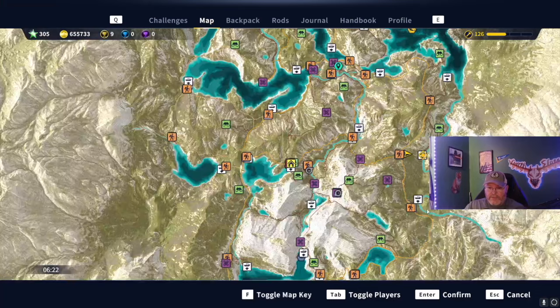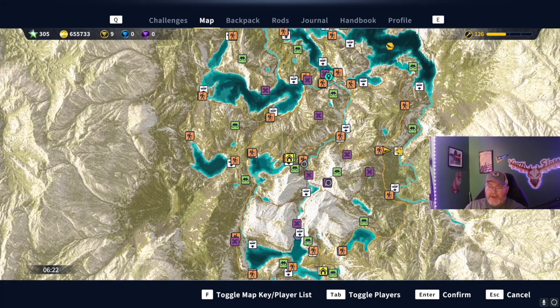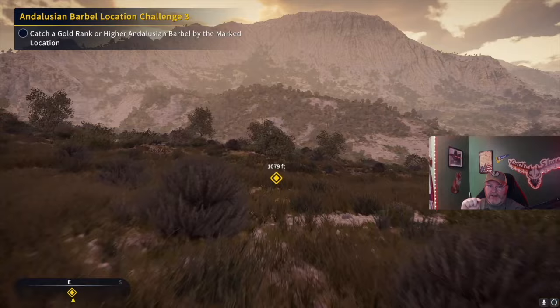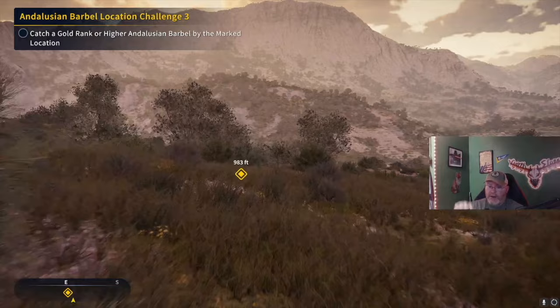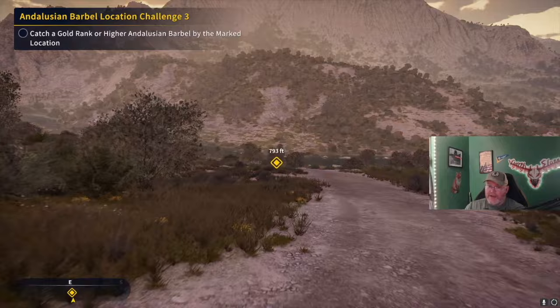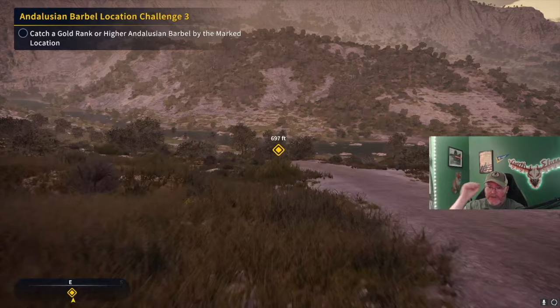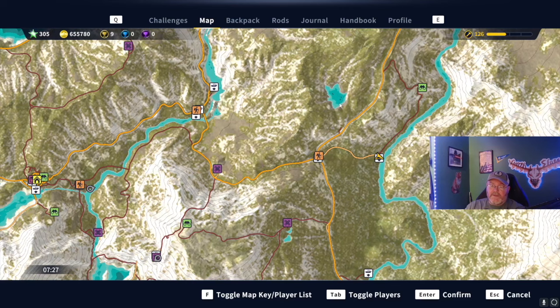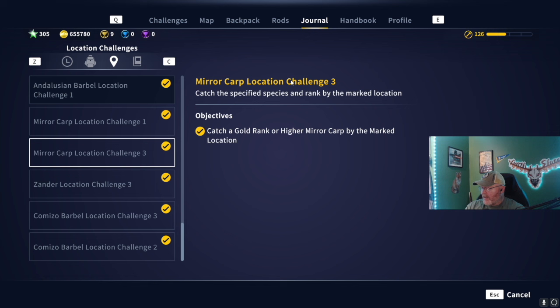Do this two-for-one strategy for all the golds. Anytime I pick up a gold location challenge, I immediately look at the matching gear challenge and make sure I use the right line size - that way I get two for one. You'll get 30 reputation points for doing these together. You won't have to worry about hunting a gold later because sometimes we get hung up on certain species. All these little bodies of water here could have fishing challenges - I just haven't been to every single one yet.